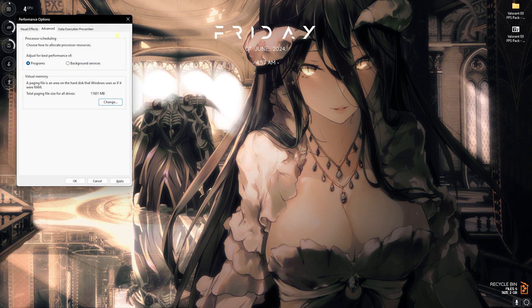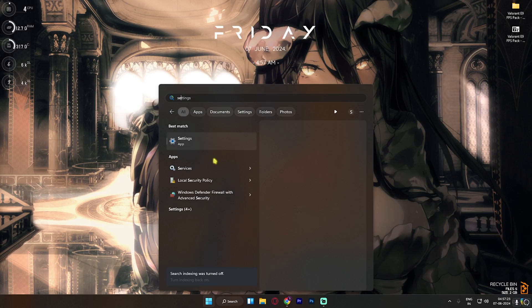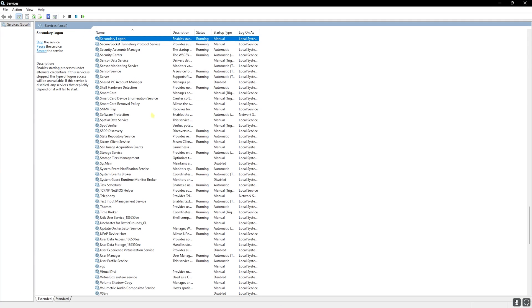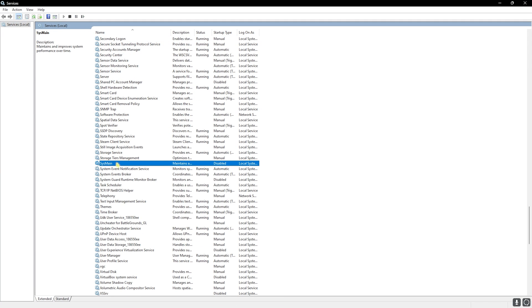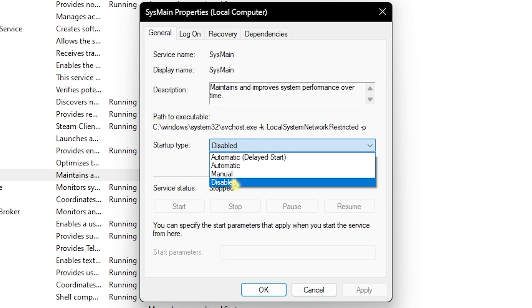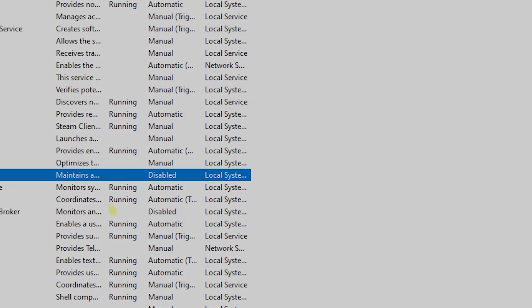The next step is disabling SysMain. Search for Services on your PC, find SysMain in the list, right-click it and go to Properties. Set the startup type to Disabled, click Apply, then OK. This will ensure you get extra FPS and reduced input latency.